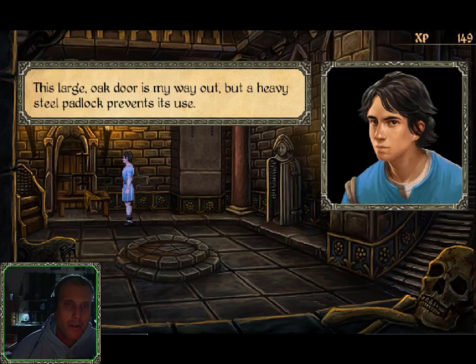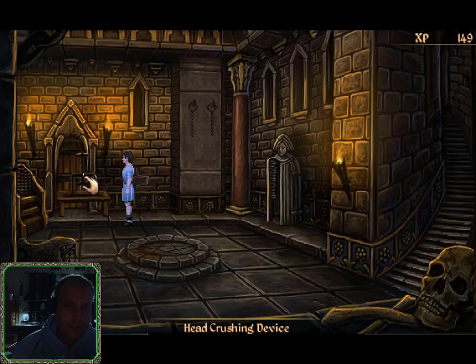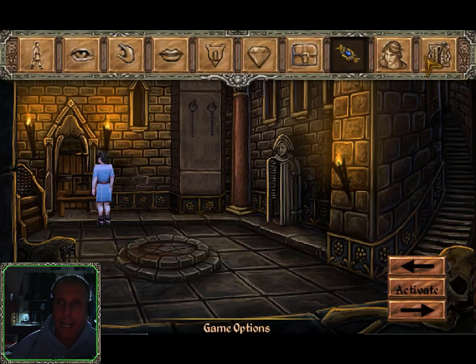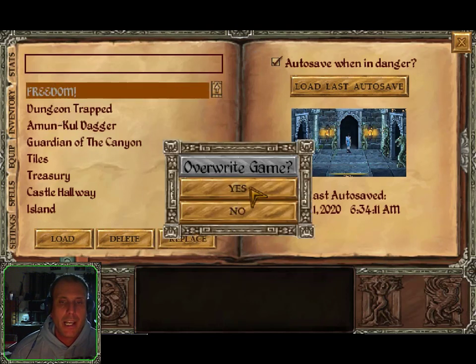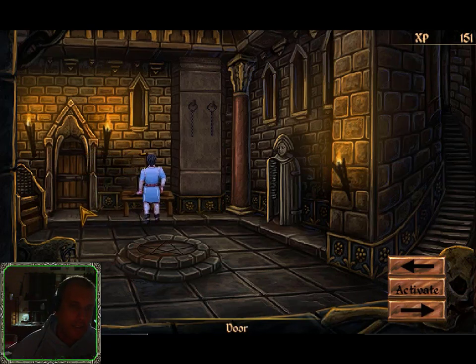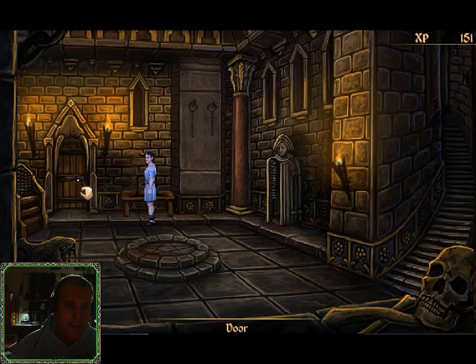The door is my way out, but a heavy steel padlock prevents its use. Let's use that. The door is blocked. Can we use that head-crushing device? Activate. The old lock fell to bits — bada-bing, bada-boom. Save the game as 'Freedom.' Let's move to the right. Stuck at the door — the way out of this dreadful room. Let's get out of here. Exit.